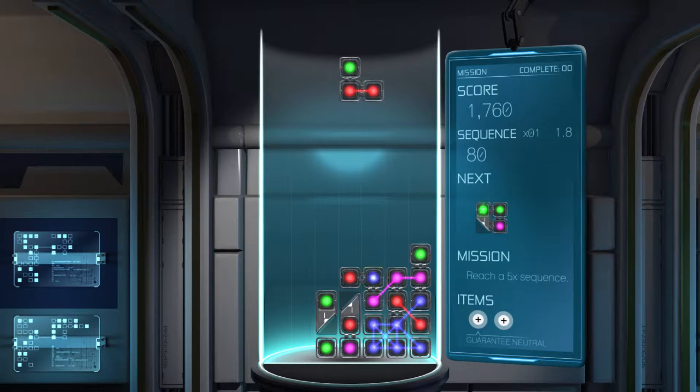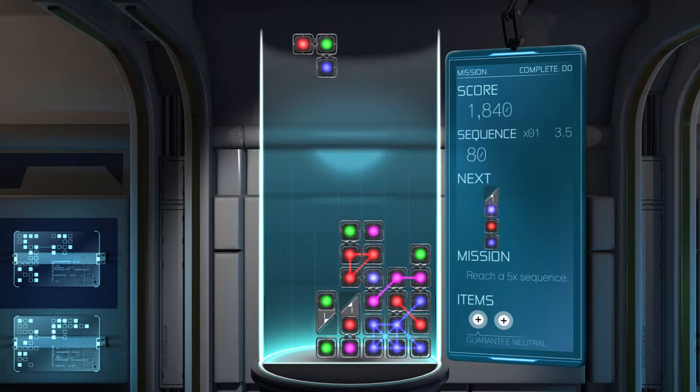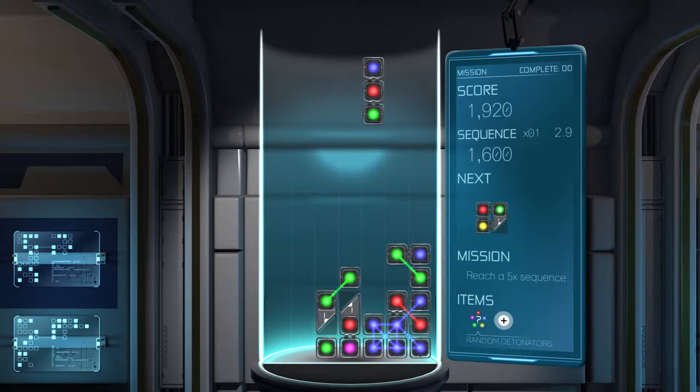Just a five times combo — that's doable. I'm not sure how those items work. All right. Guarantee neutral — so not entirely sure what I just did. So now you see how up there there's a yellow one — that means there'll be a white one, sorry, a neutral detonator, which means I can blow up anything.